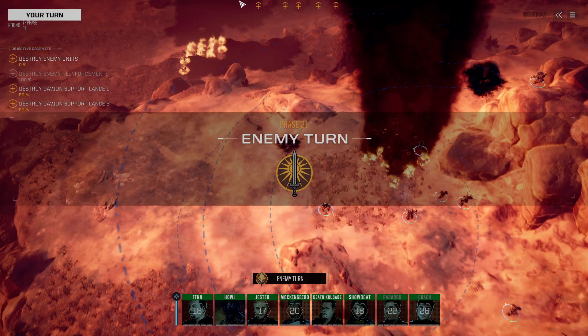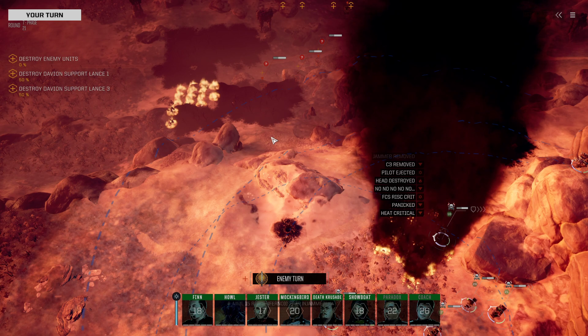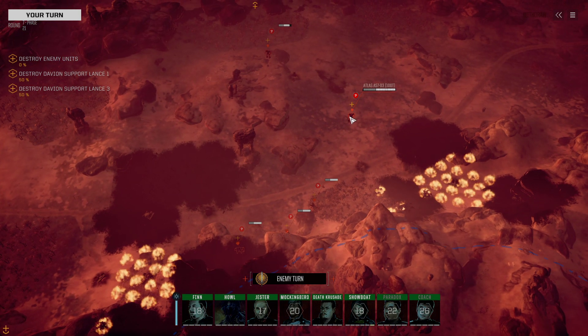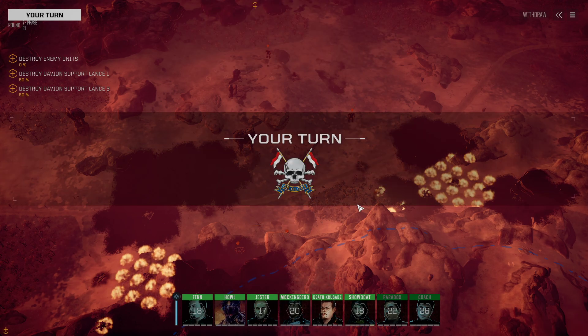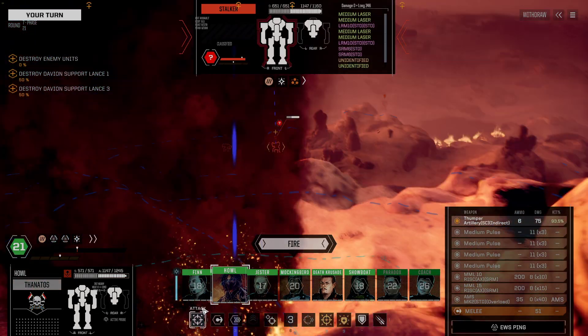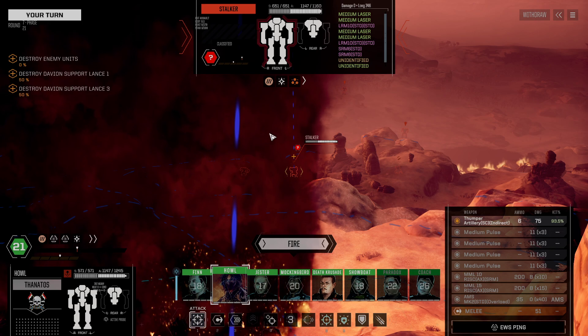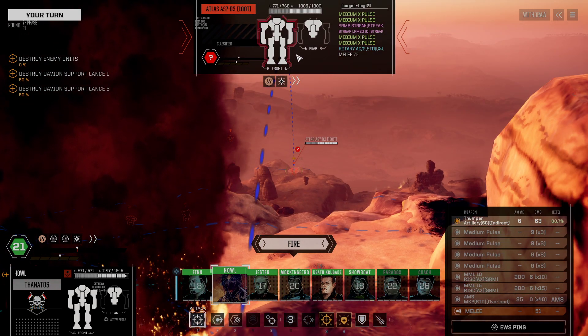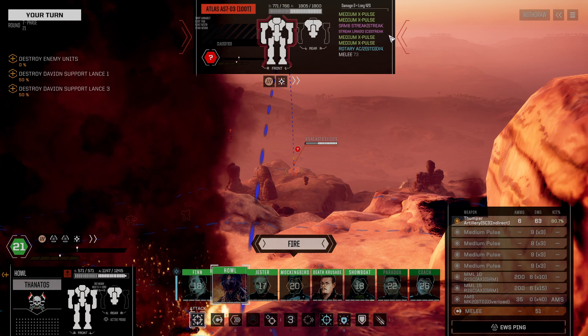Now, why did I go for that? There's equipment on board that I'd like to steal. I believe that's a RISC mech, so I might be able to steal some RISC sensors off of it. We've got an Atlas 7D3 — I'm not familiar with the type. The Marauder long-time still works. Stalker, Centurion. That's interesting.